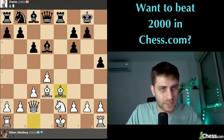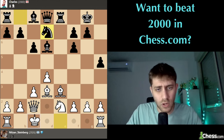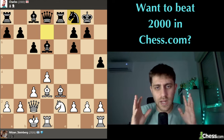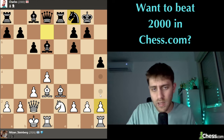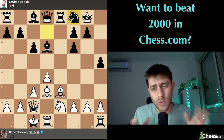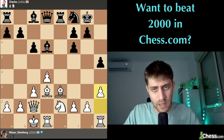Bishop to e3 - we are developing another piece. What can he play? Knight d7. Overall we can castle now, everything is protected, our pieces are developed. I think h3 now - let's go for our plan. Our pieces are already developed, rooks connected, so h3 then g4 - this is our main idea here.